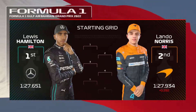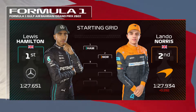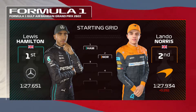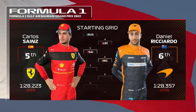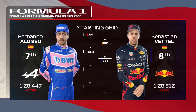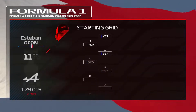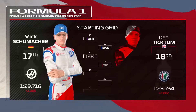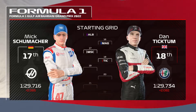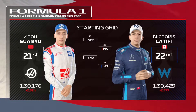An immense lap from Lewis Hamilton puts him on pole position, edging out Lando Norris who'll start from P2. Looking down the rest of the grid: Russell, Leclerc, Carlos Sainz, Ricciardo, Fernando Alonso, Vettel, Goldenboy and Max Verstappen, Ocon, Bottas, Pierre Gasly, Tsunoda, Albon, Magnussen, Mick Schumacher, Daniel Ticktum, Stroll, Oscar Piastri, Zhou and Nicolas Latifi.